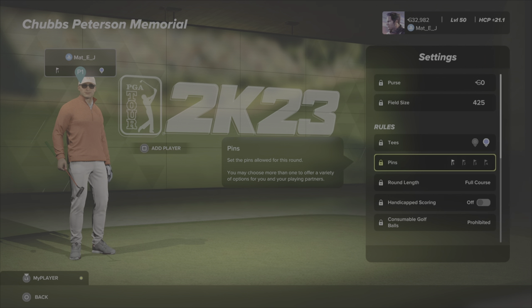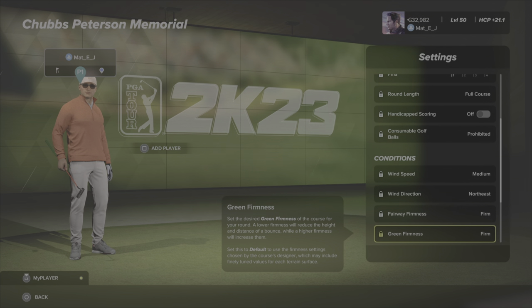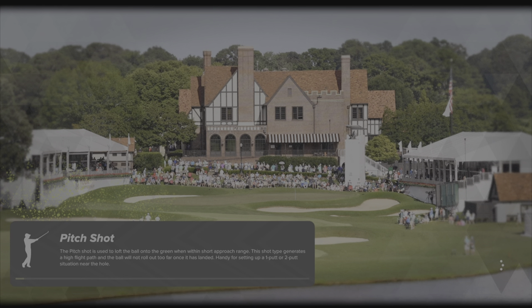Settings for round one this week: blue tees, pin set one, medium winds, northeast direction. Firm fairways, firm greens, green speed is fast, time of day default, weather default, and crowds are on. Let's get underway and see what you're facing in the challenge circuit this week.